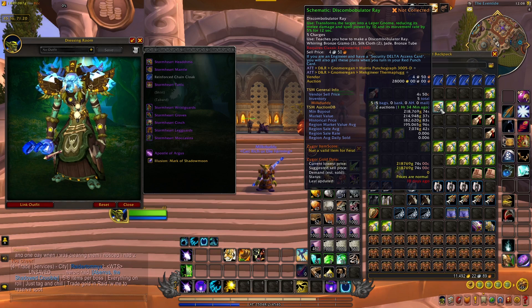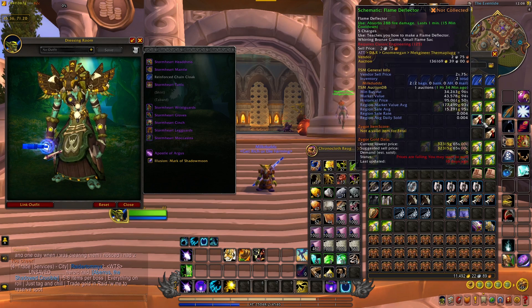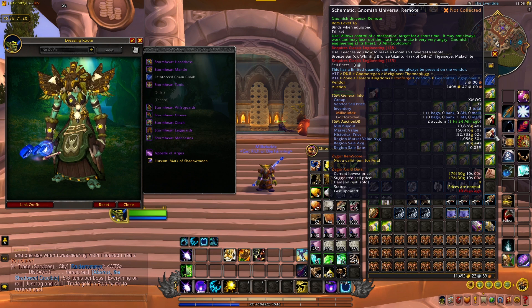Of course this is all item value — this stuff has to sell first. But I'm going to spread them out and see if I can get any of them to sell. And then I got a flame deflector going for about 34,000 gold on my server, and a gnomish universal remote going for about 180,000 gold on my server.